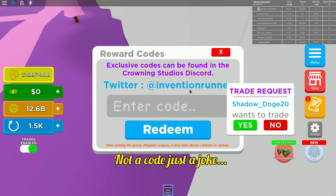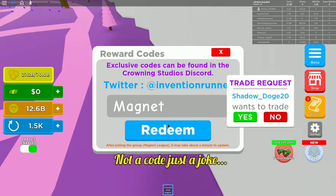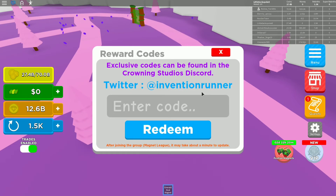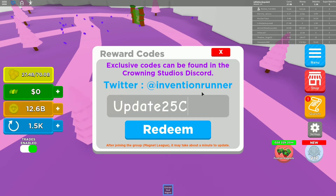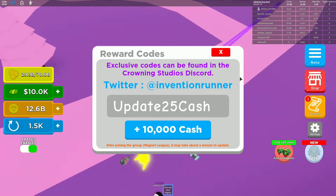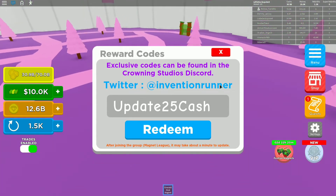The next code is Update25Cast. Let's go ahead and redeem it — it gives you $10,000. For me it's not much use since I've progressed, but if you're starting out, sure.